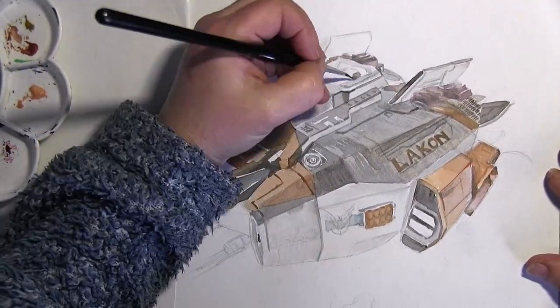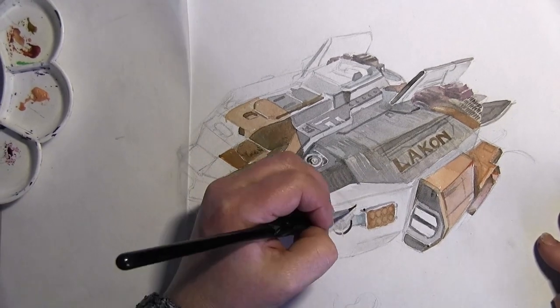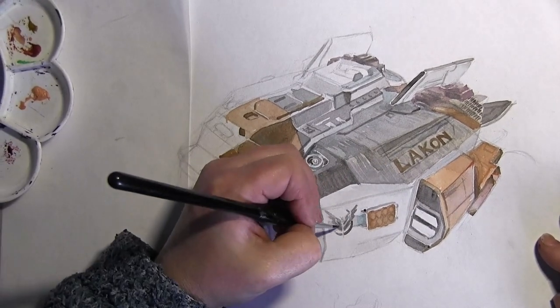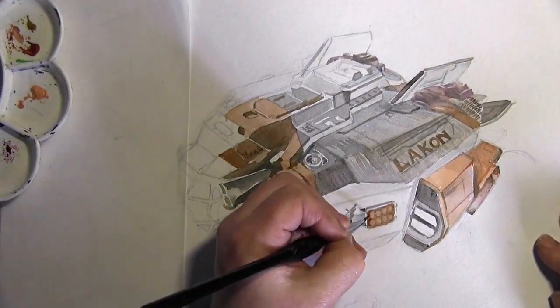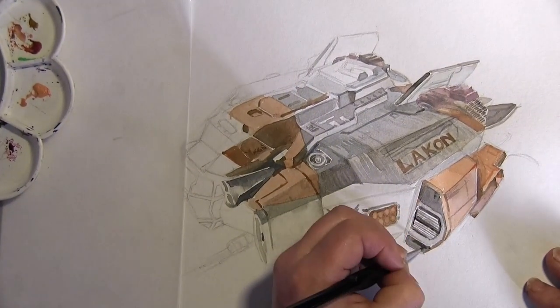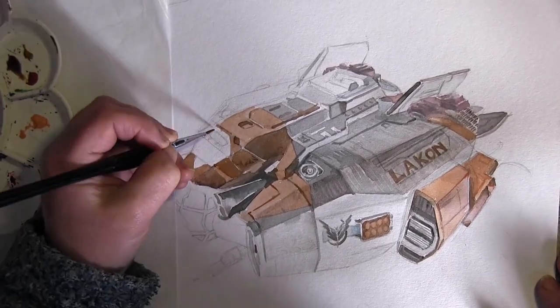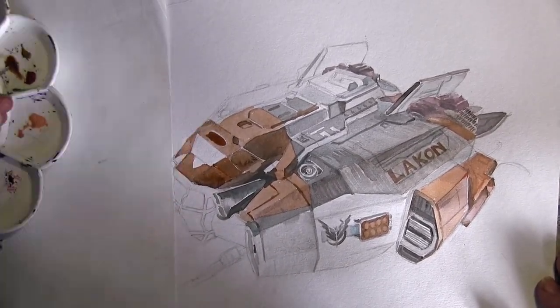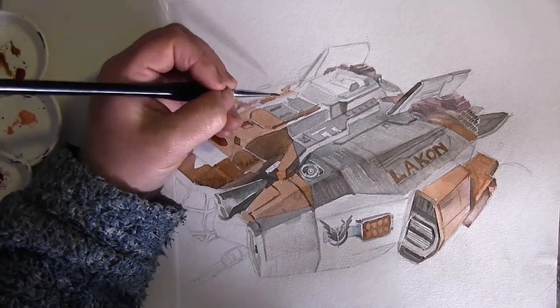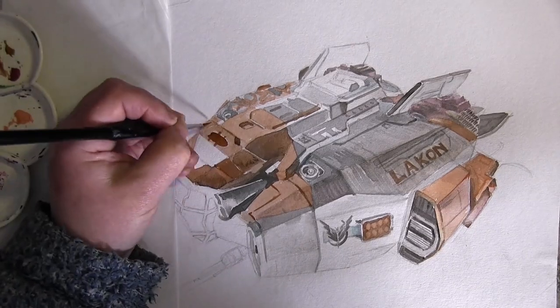Lakon ships are all quite varied - they've got the full range. Of all the Type ships, the Keelback stands slightly to one side with that fighter bay, and you can multi-crew with it as well. It's quite a funky little thing. I really enjoyed painting this - it was steady and calming.